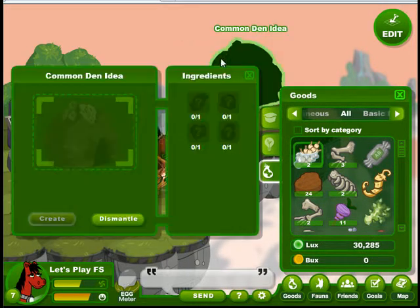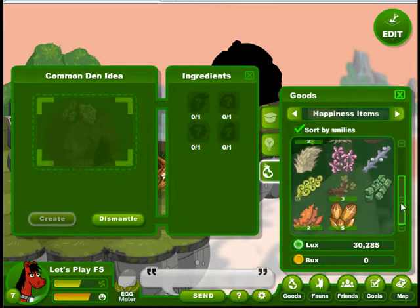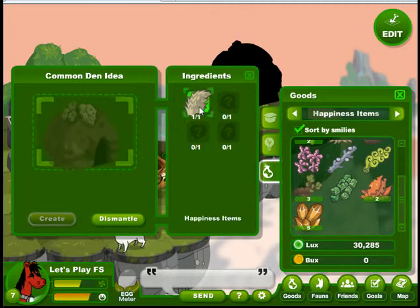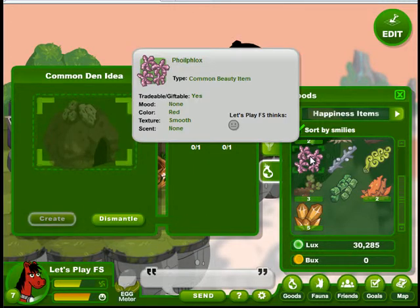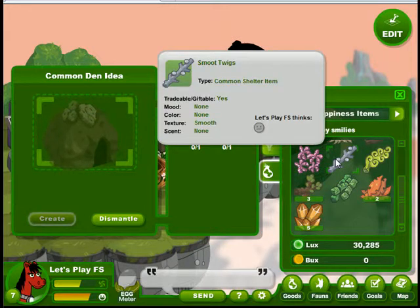However many smileys there are will make a difference in our den. So we'll look at our happiness items. For experimental purposes, the first one we're going to make out of not very smiley-faced items. This one has just a grey — he's indifferent to that one. The more smileys that we have, the longer we will be able to go out into the world and play.